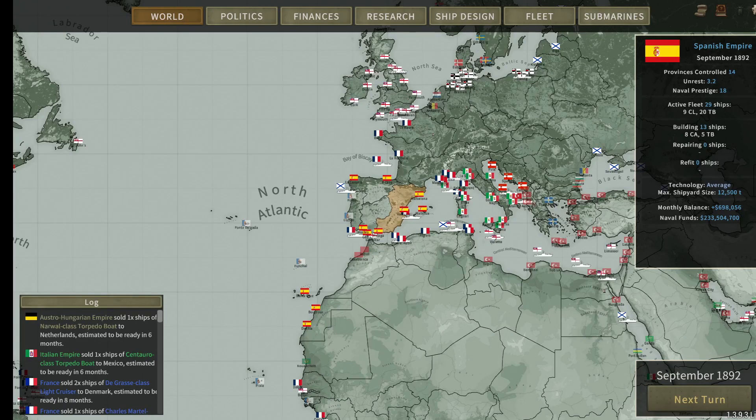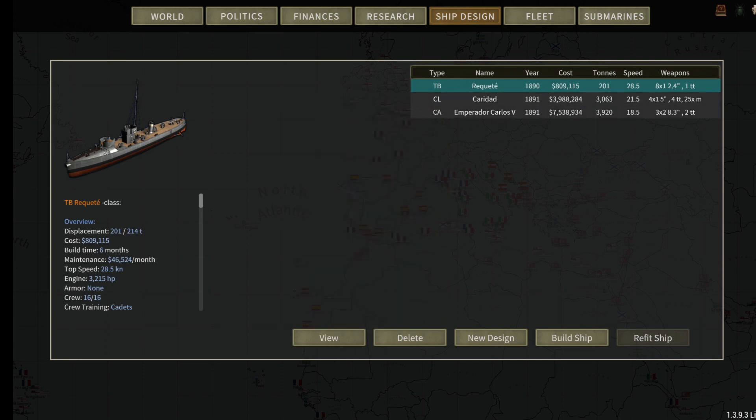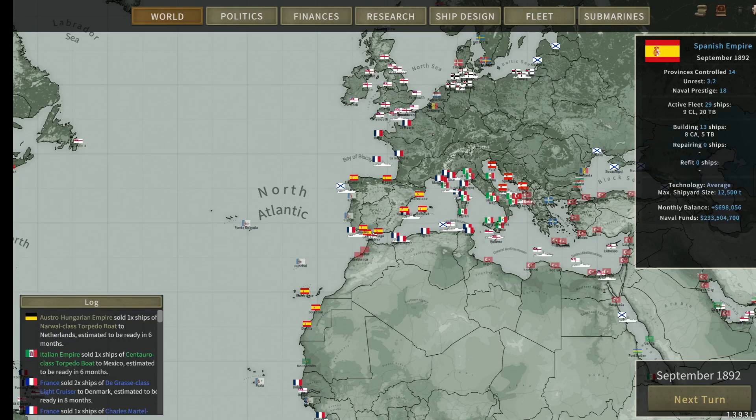Hello everybody, and welcome back to Ultimate Admiral Age of Dreadnoughts with the Spanish Empire. It is September 1892. We have 14 provinces controlled, 3.2 unrest, naval prestige of 18, and 29 active ships — which are 9 light cruisers, 20 torpedo boats. We have 8 armored cruisers and 5 torpedo boats being built. Our technology is average, our shipyard size is 12,500 tons. We're making just under $700,000 and have $233 million in naval funds.